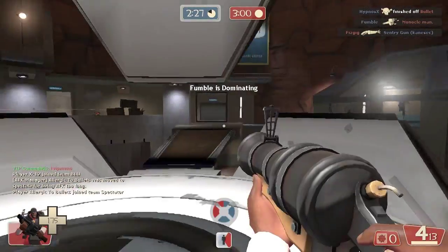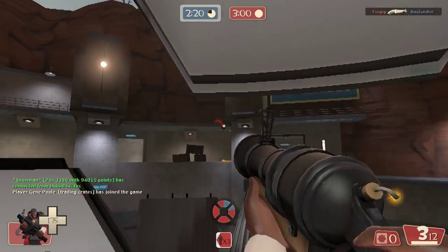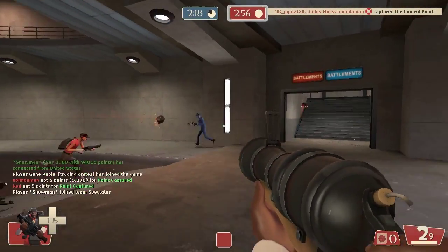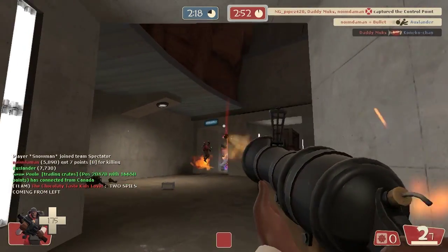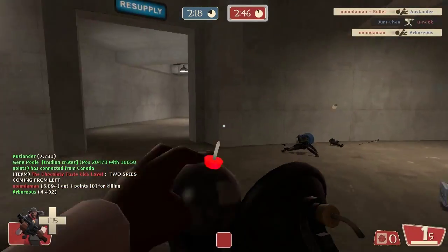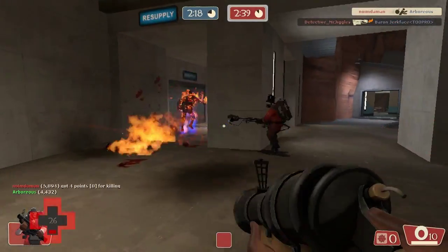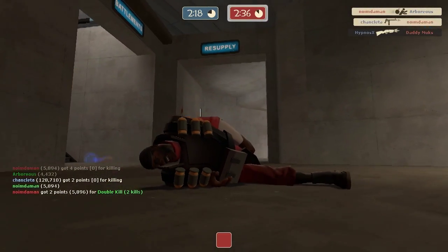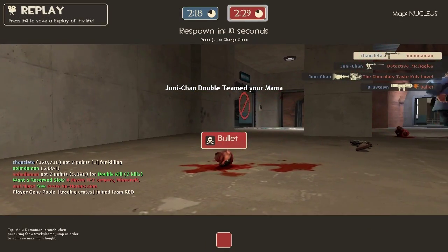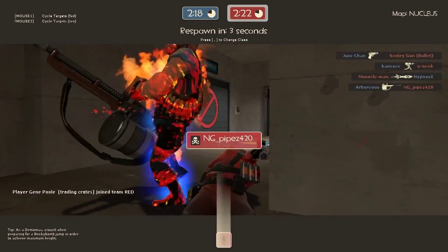This server has some custom sound effects, which is okay, not too annoying. On hit, it'll knock players back — like it knocked that pyro back, kind of into the air. But when the cannonball hits a wall or anything, it will do 50% less damage. It'll still explode, but at 50% less damage.